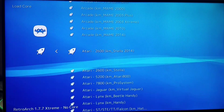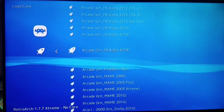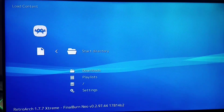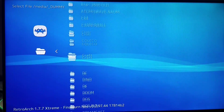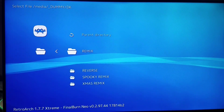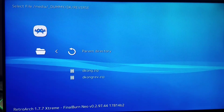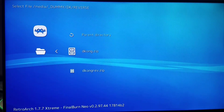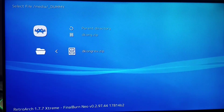We're going to load the Arcade FB Neocore. We're going to go to my Donkey Kong folder and we're going to play some hacks. We're going to do the reverse hack, and you're going to need to have the normal Donkey Kong zip in the same folder along with the hack, and then you're going to load the hack.